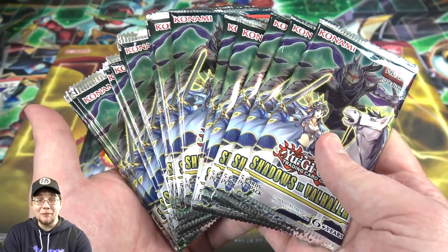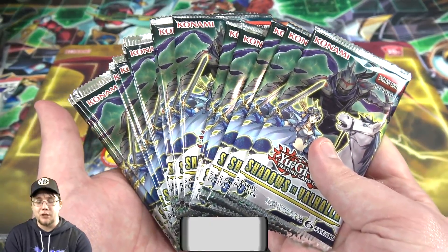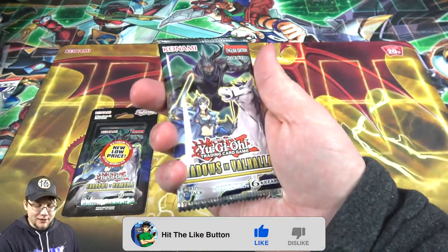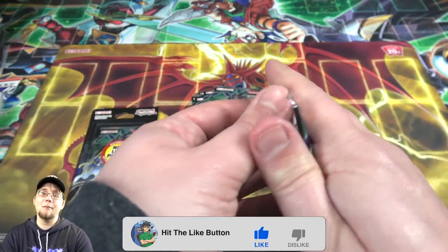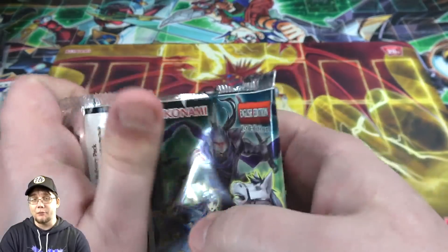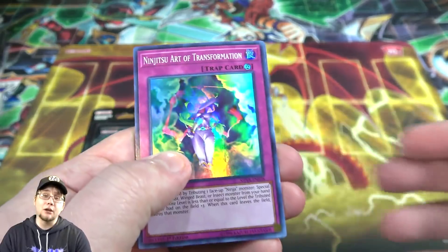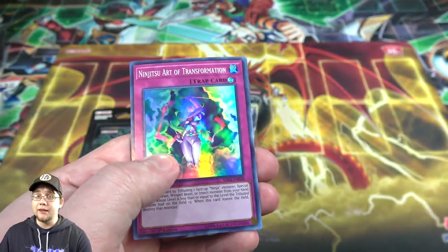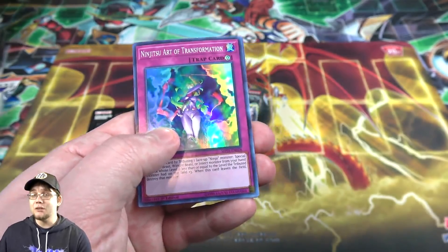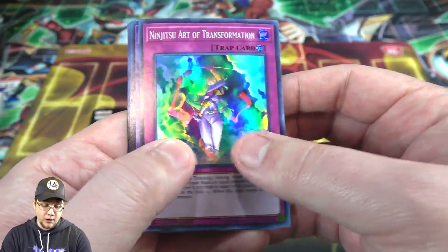I'm hoping to maybe get some Invoked cards and maybe even Ash Blossom, because it is my channel and there's always a hunt for that — revenge for the Legacy Collection Kaiba. Anyway, let's get to it. If you want to support my channel, check out my TCG Player link. I'll have a link to Shadows and Valhalla so you can check out the prices as we go through them. If you spend any money there or use my code Cybernaut, it helps support my channel — even if it's not this set or even Yu-Gi-Oh.